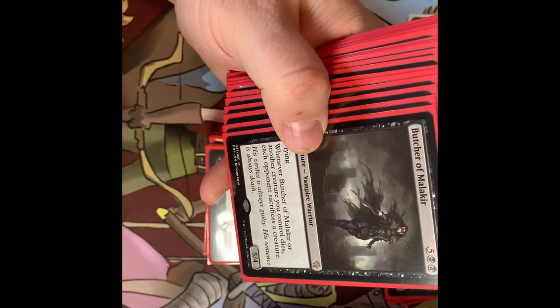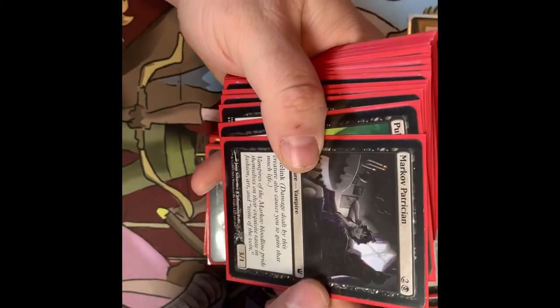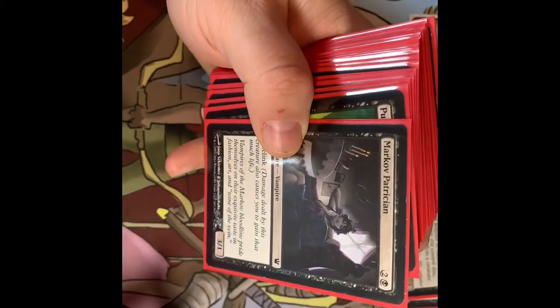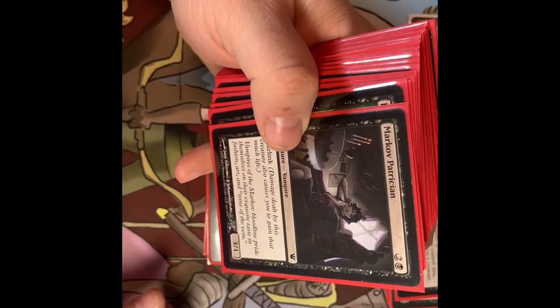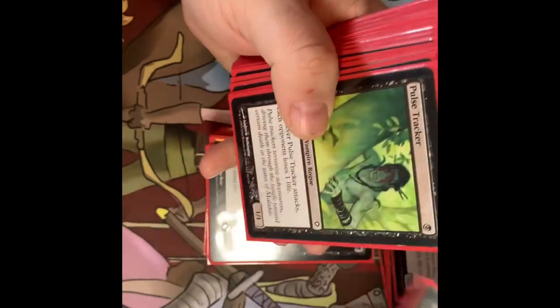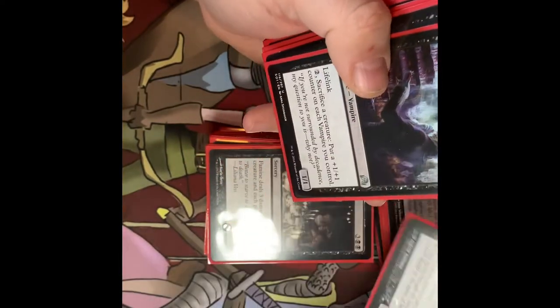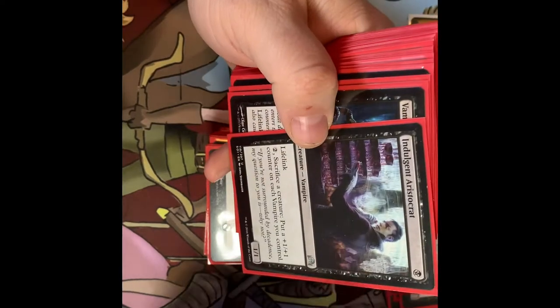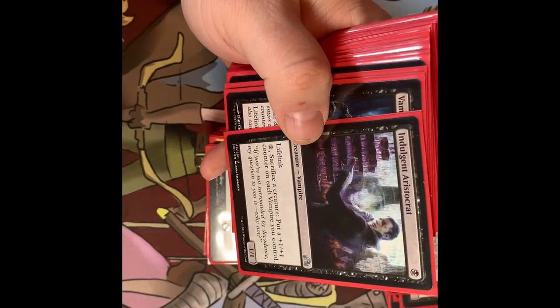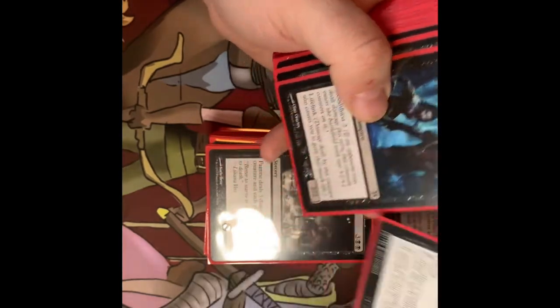Butcher of Malakir — whenever it or another creature you control dies, each opponent sacrifices a creature. So it incentivizes people not to hit you. Markov Patrician has lifelink, it's a 3/1, so you can gain some life. Pulse Tracker — whenever it attacks, each opponent loses one life. It's a one-drop 1/1. Indulgent Aristocrat is a Vampire with lifelink — sacrifice a creature, put a +1/+1 counter on each Vampire you control.